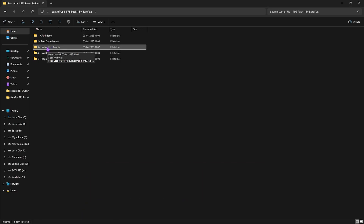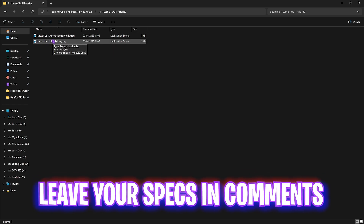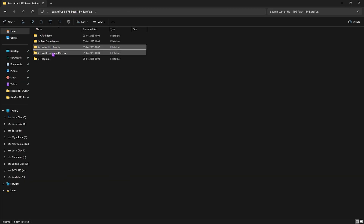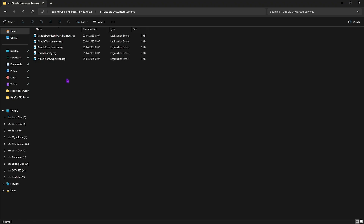The third folder is the most important one — the Last of Us 2 Priority. Open it up. For Above Normal and High Priority, leave your PC specs in the comments below and I'll tell you which priority to choose. This priority will also help stop black screen issues and crashing. The fourth folder is Disable Unwanted Services, where I've listed services that are unnecessary. Double-click and disable each one — these consume a lot of CPU in the background.